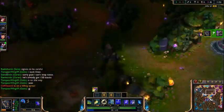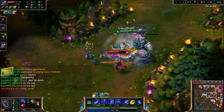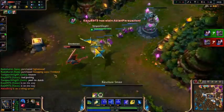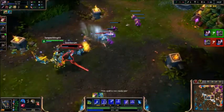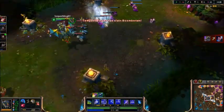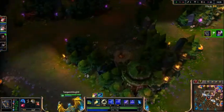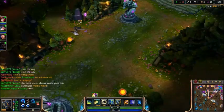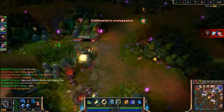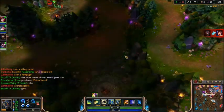For some reason, my taunt didn't pull Yasuo to me, but I was able to burst him down. At this point I have my Spectral Wraith completed as well as a Negatron Cloak, which gives me extra damage due to Galio's passive. The large amount of CC that Galio brings to the table, coupled with his sustain on his W, is why I think Galio is such a good jungler.